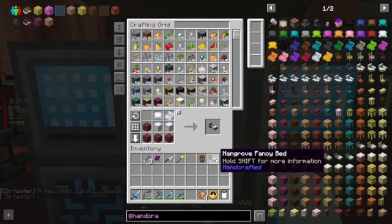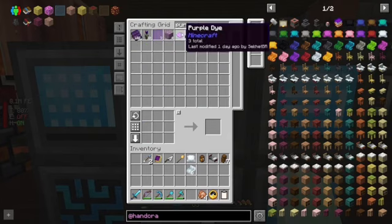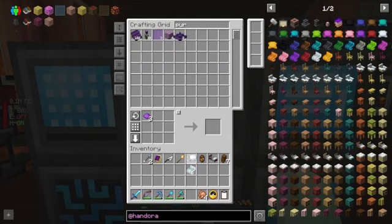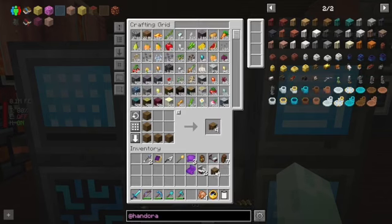These are the things that you need. We're also going to need these to change the cushions of the bed and anything else we make. So we're gonna want maybe three purple cushions. We need some more purple dye. We're going to make a purple sheet too. Little corner trim — why not?